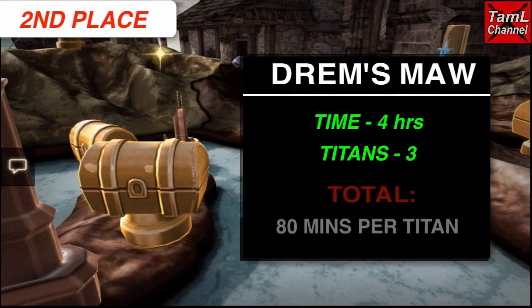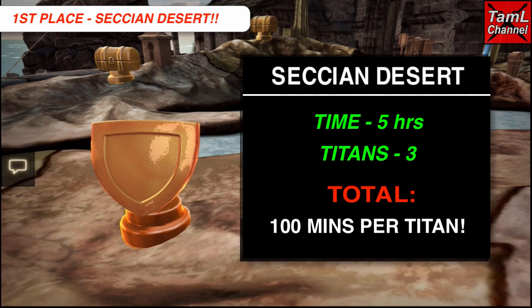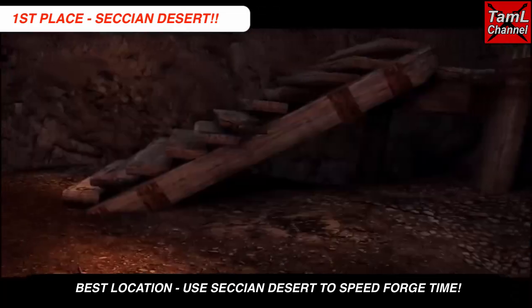In second place it's Dremsmore, which has three Titans and takes off four hours, so that's 80 minutes per Titan. And the winner, as some of you already know, is the Secchian Desert — three Titans and about five hours time comes off, so that's 100 minutes per Titan, which is an hour and a half off your forge per Titan.